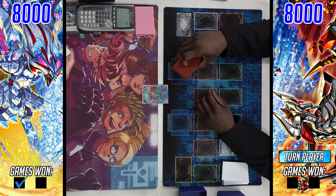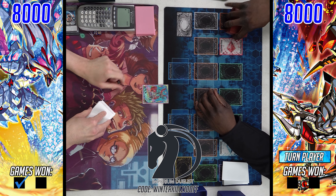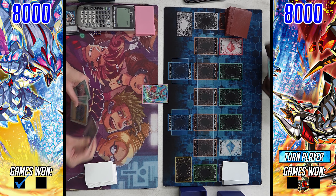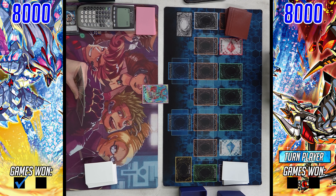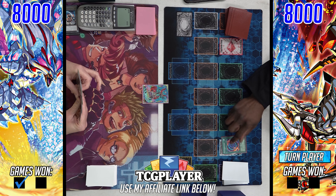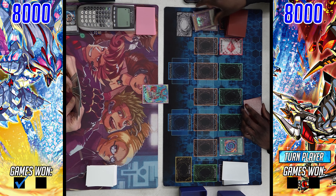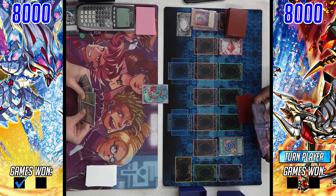Quick shout out to Imperium Duelist, lovely sponsor of this channel — check out their brand new wind-themed attribute deck box, playmats, binders, sleeves and more at the link below. Use discount code 'winterkillz10off' to save 10% off your entire order. Also, if you're shopping on TCGplayer or TheColdestWater, use my affiliate links in the description — a small bit of revenue from your purchase will go right back into the channel.